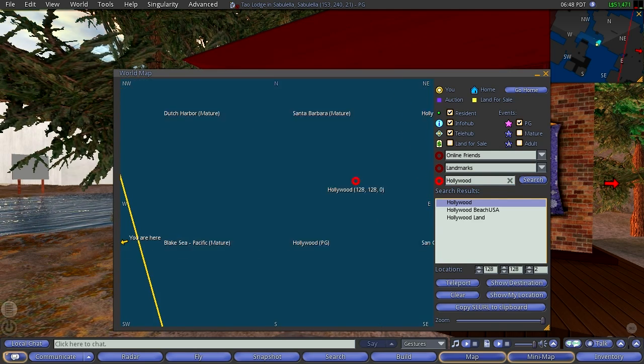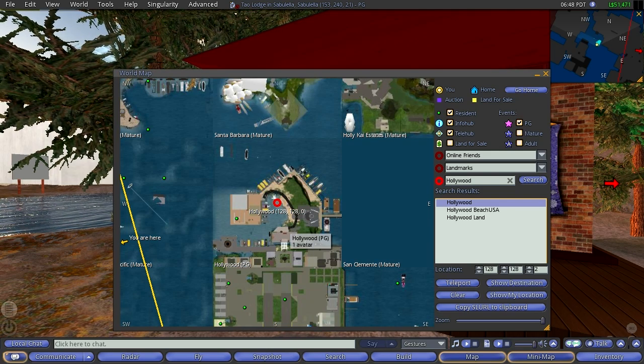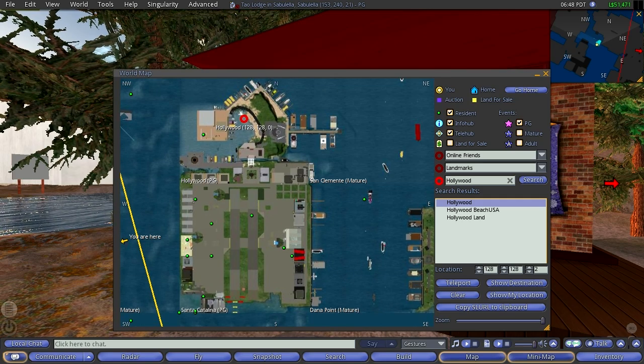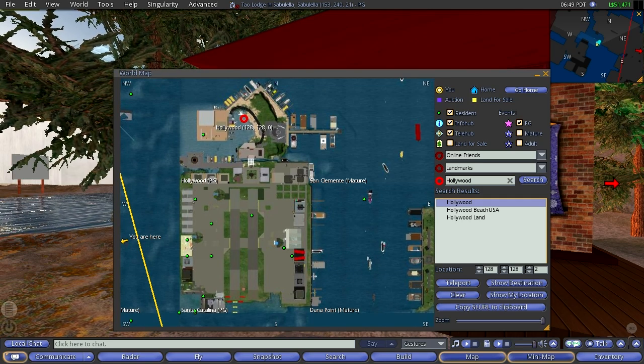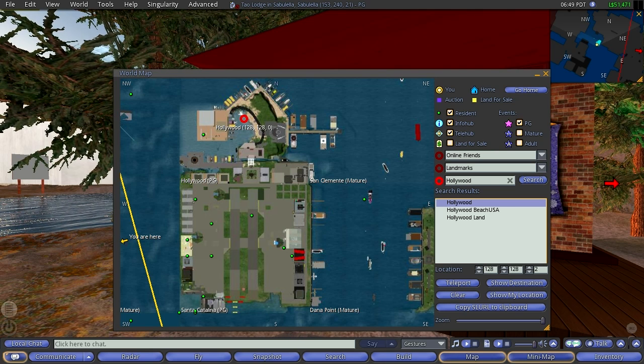Better do this pretty fast because this space is limited. So there we go — that's Hollywood. But actually the airport's next door. Well, these two sims are. So double clicking on there and in we go.